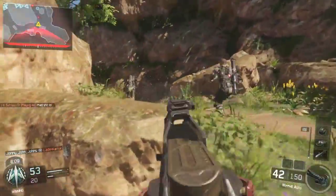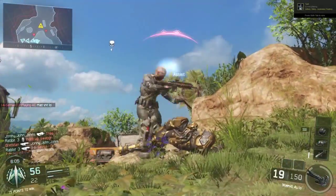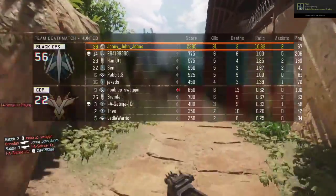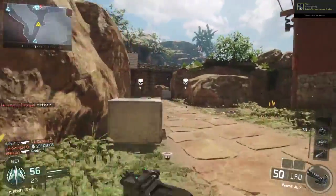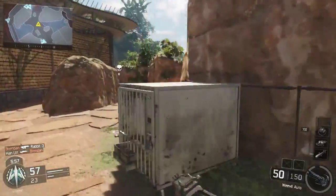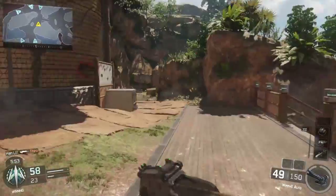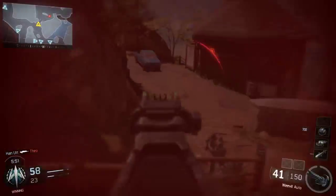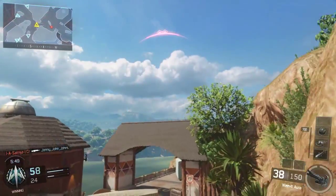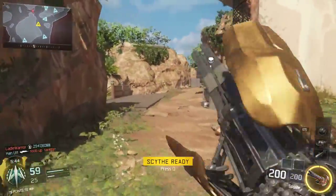My perks — like always I run two perk ones: Sixth Sense, and either Ghost or Flatjack depending on what's going on. If I'm playing TDM I'll probably be running Ghost because people don't throw as many grenades. If you're playing Domination or Safeguard, I'd be running Flatjack because people chuck grenades left, right and centre and you're seriously going to need it.